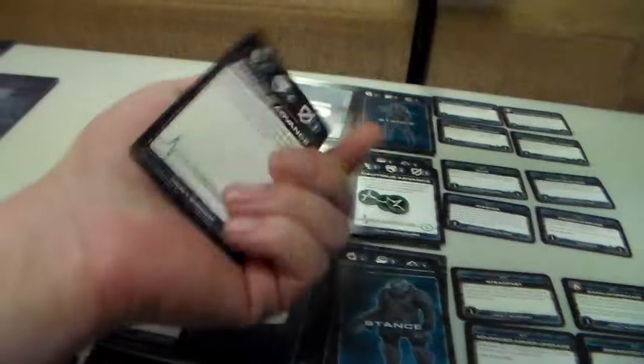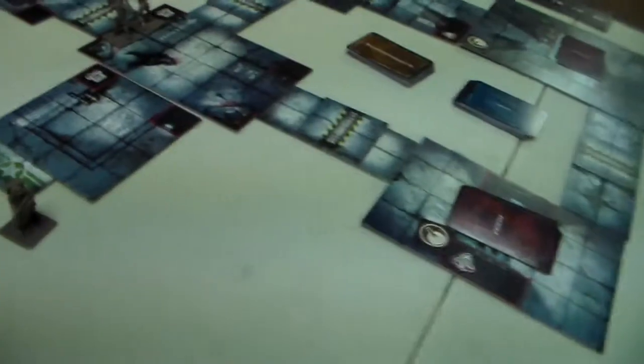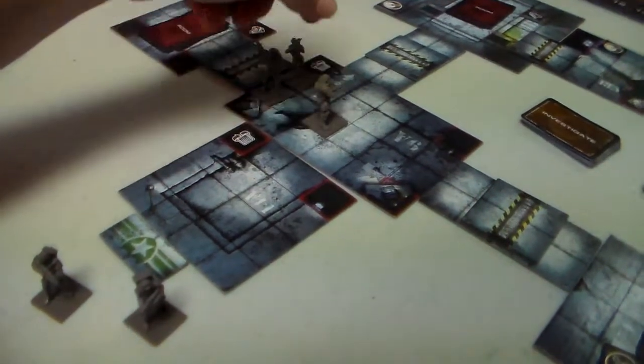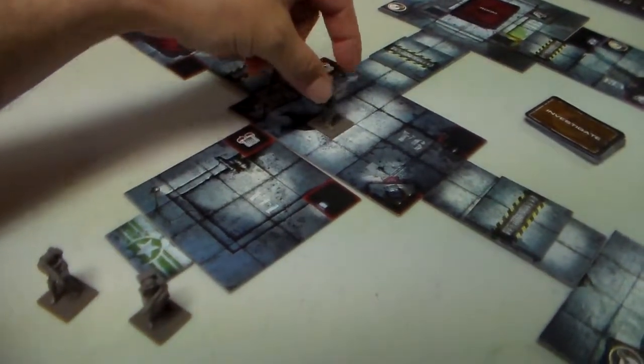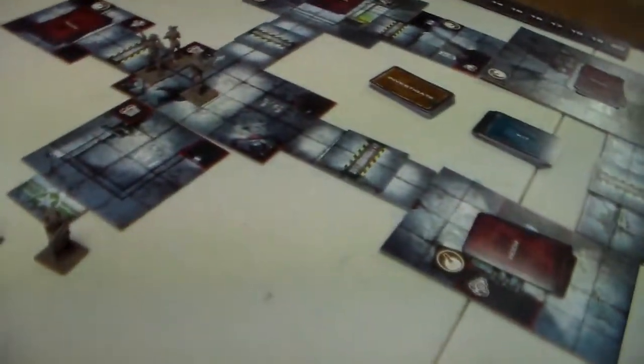Number three is our big guy - the heavy support specialist. His stance is cautious advance, he has six adrenaline, and he can move two spaces per adrenaline. We move him one-two, one-two, one-two - three adrenaline spent - and we'll leave him here to cover that door right there.